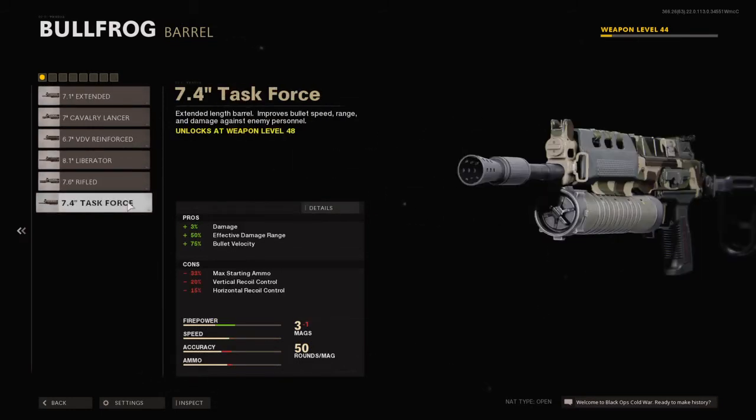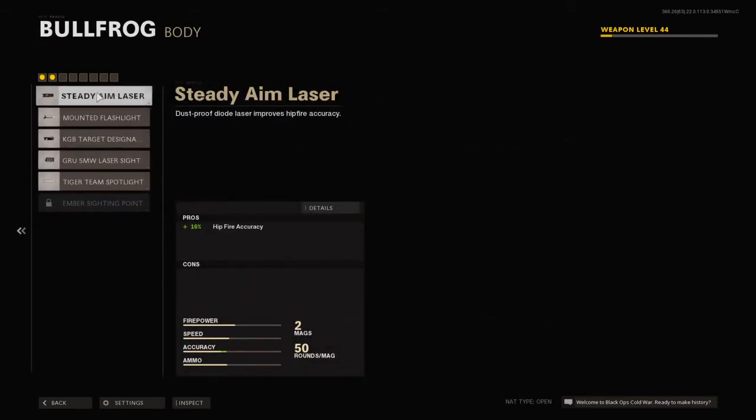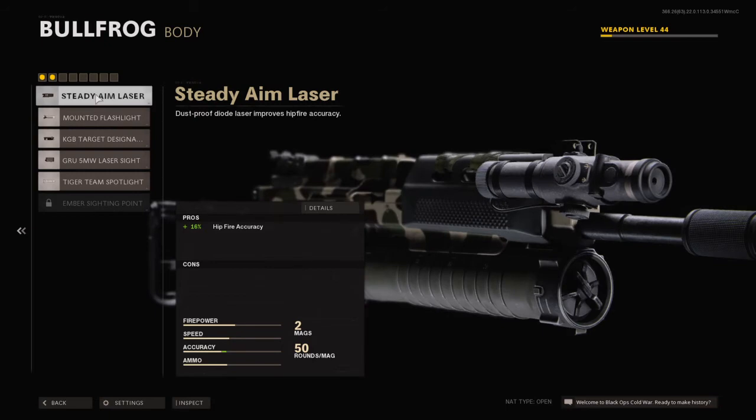The barrel we're going to use is the Taskforce. The Bullfrog doesn't really have that much recoil anyway, so this is good to have — it makes your bullets stronger. For the body, we're going to use the Steady Aim Laser, which is good for hip firing.